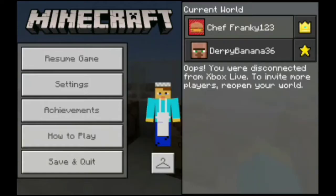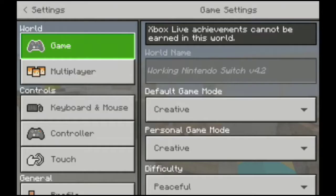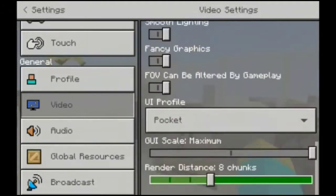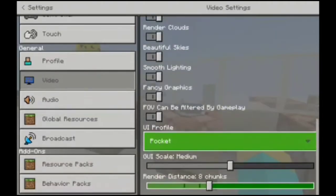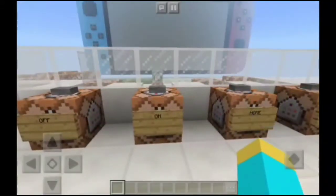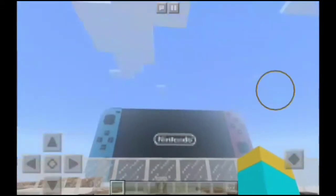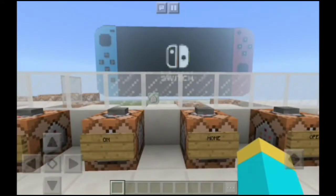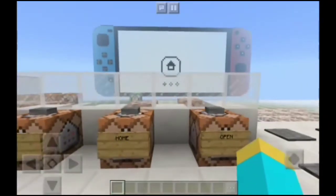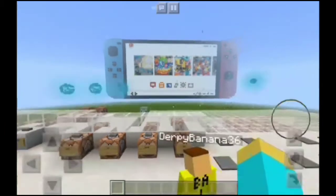Let's see — am I on eight chunks right here? Yeah, I'm on eight chunks. I just changed my GUI, it doesn't matter. Let's turn it on right here — as you can see, it works perfectly and it's only on eight chunks.